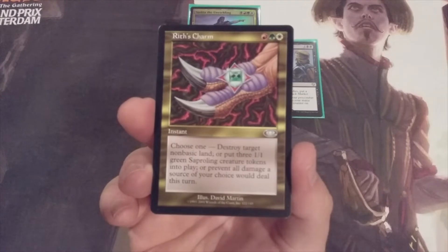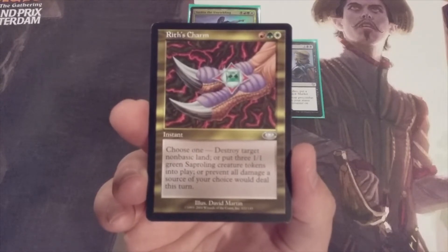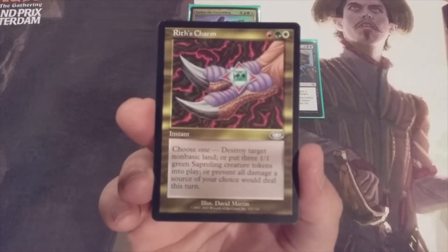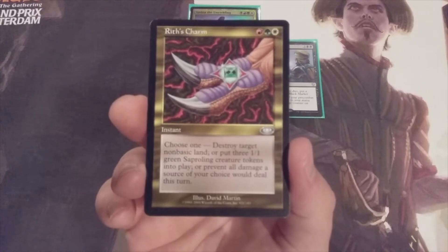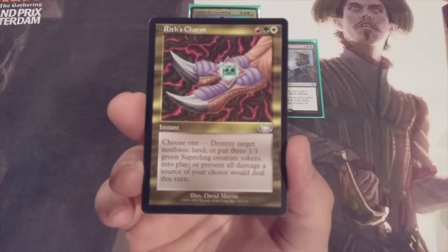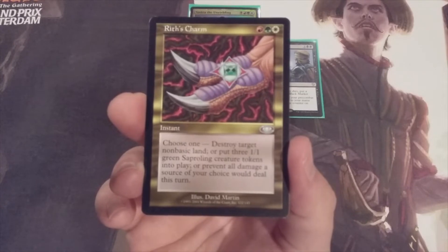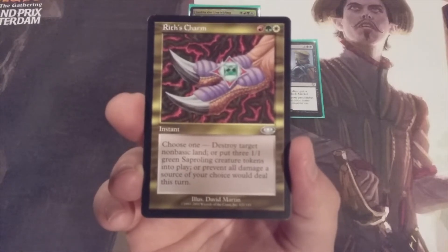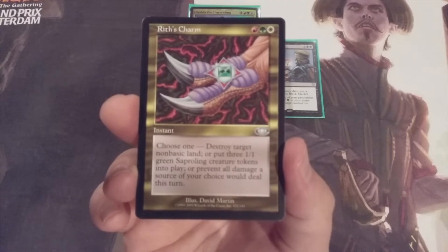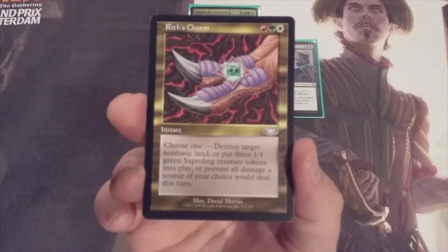Replacing Black Market is Writh's Charm — an instant at Naya colors with three modes. Mode one destroys a target non-basic land, which is great if you're staring across a Gaea's Cradle. Mode two creates three 1/1 green saproling creature tokens — three mana for three bodies is great return on our mana investment, and that's the main reason this card is coming in. Mode three prevents all damage a source of our choice would deal this turn, which has real utility against commanders built around one big combat swing.